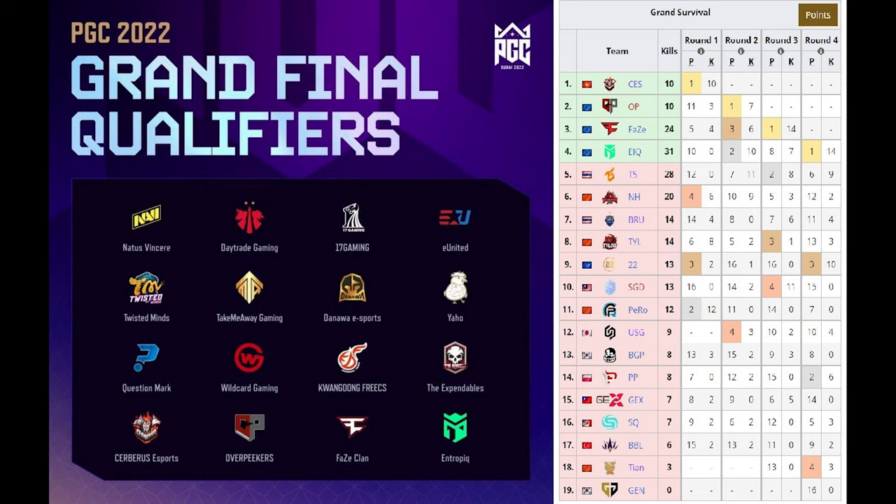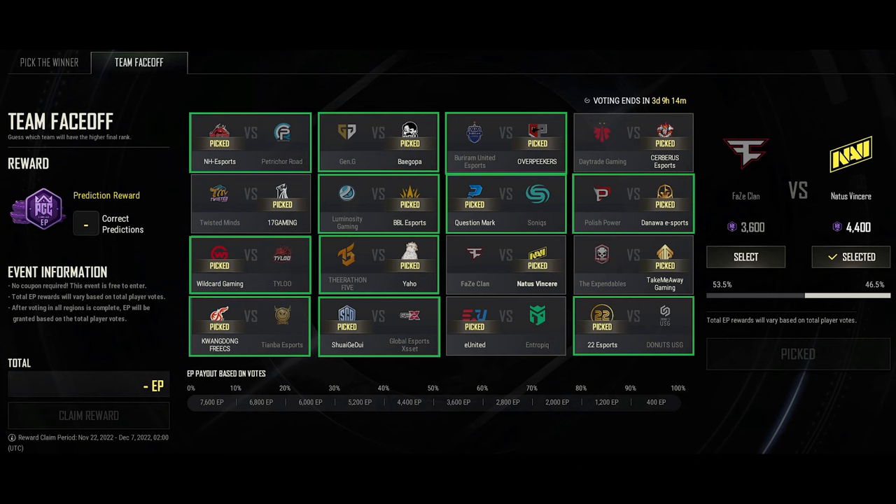Today I wanted to talk about my PGC Pick'em Challenge picks. Team face-offs are pretty easy now that the Grand Final teams have been chosen. Any team that qualified to Grand Finals will automatically place higher than a team that did not qualify. Using this and the results from the Grand Survival gives us the free picks highlighted in green.